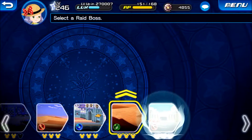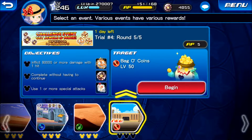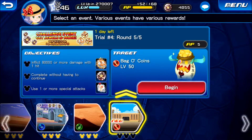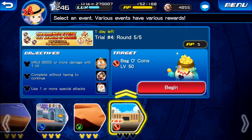So it's a bit easier for people who are free to play. All right, round five: 80,000 or more damage with one hit. Oh my goodness — and I thought they would lighten up our day.